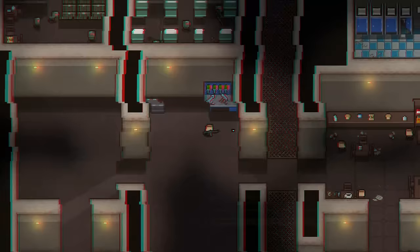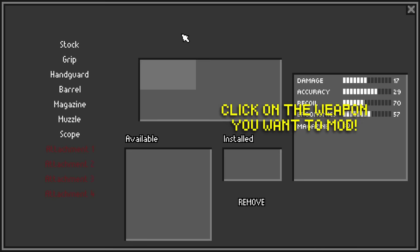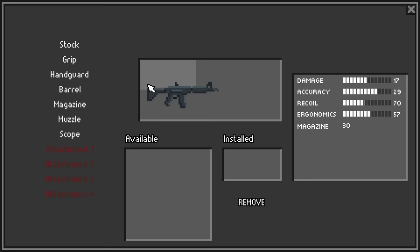Customizing your weapon to match your playstyle will keep you alive, and it's also just really fun. Bring your weapon to the crafting bench and click the mod weapon button to reach the weapon customization screen. You'll see a profile shot of the weapon with all current attachments installed, plus buttons for all attachment slots. Click an attachment slot and you'll be presented with the current attachment as well as all compatible attachments in your stash or backpack. To install a different attachment, click the remove button to uninstall the current one, then click on the attachment you wish to install. The same process applies to accessories like lights, lasers, and foregrips.